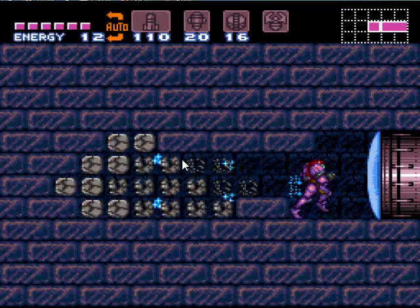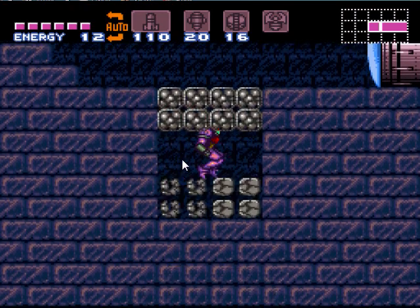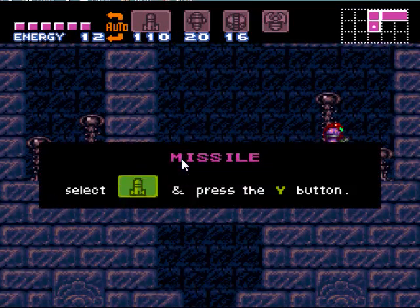Now this part's a little tricky. Count four blocks in — that is the middle of this area. You want to jump right on that middle of the area in order to collapse two sets of gravity blocks on your way down. If you don't do both sides, you'll have to come back and do it again, just like this. You see? You've got two sets of missiles and you've got to get them both.